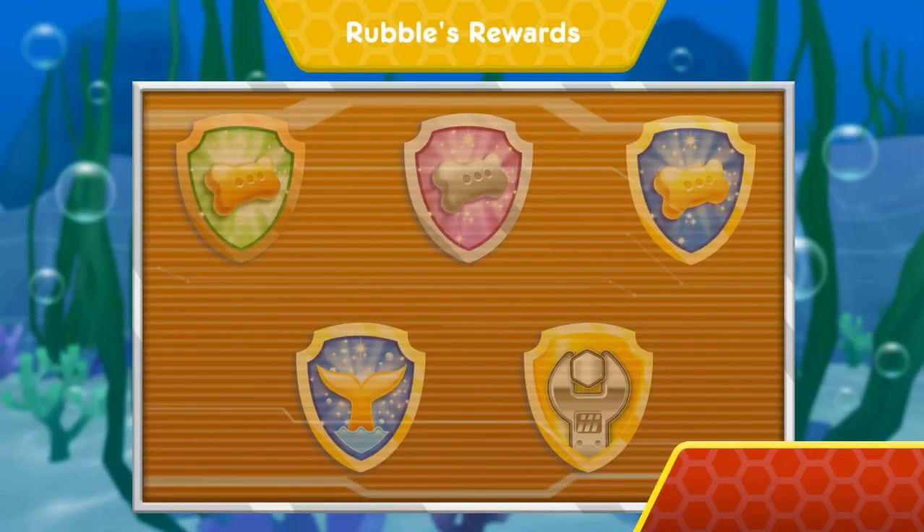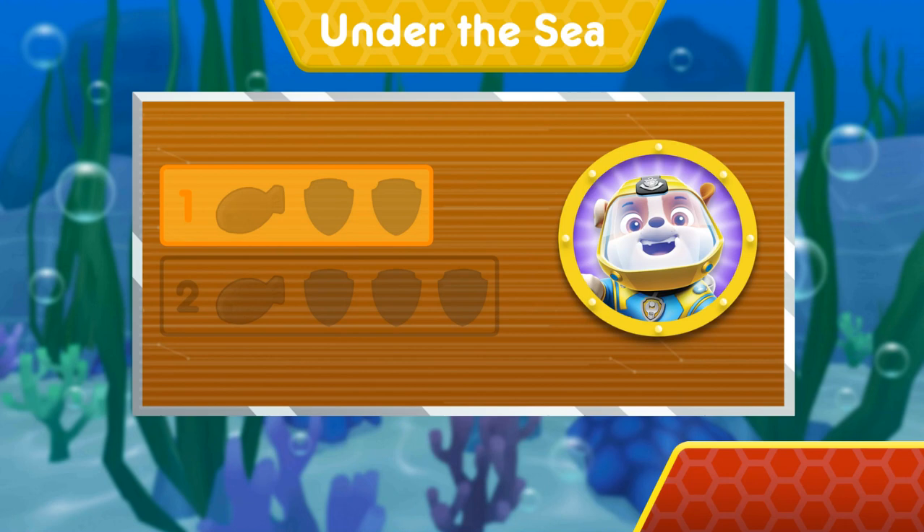Wow! You earned new badges! You earned the 50 pup treats badge! You earned the 100 pup treats badge! Wow! You earned new badges! All right! We collected the loop-de-loop! Woo-hoo! We found the speed boost! Way to go! You found one fish treat. You unlocked the next level.